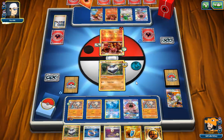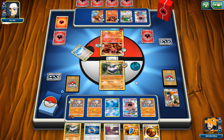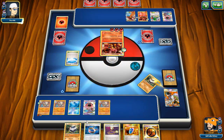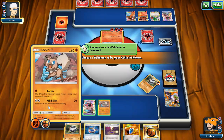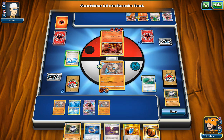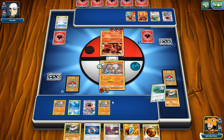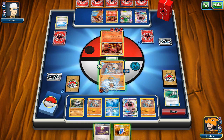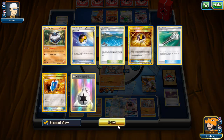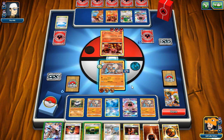Opponent plays Skyfield but doesn't put any Pokémon down — a questionable play. We bump it with Parallel City and get our own Carbink on the Bench. We whiff Lycanroc again — that sucks. We still have Ultra Balls left but just can't find it. We knock out what we can with Cell Rock, though Volcanion is barely powered up so we're not too scared. We'd have liked to do the Bloodthirsty Eyes play but it's fine — Lycanroc would still struggle to knock us out anyway.